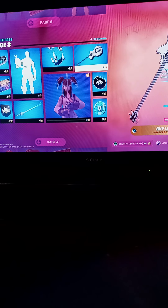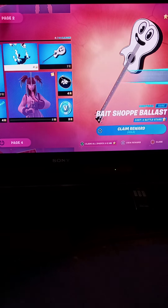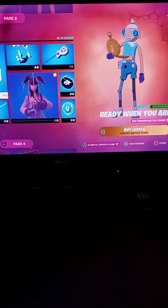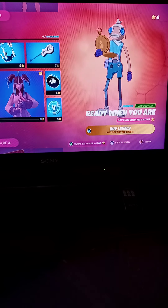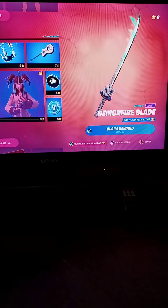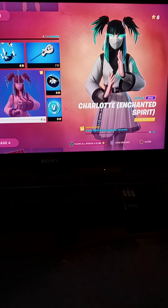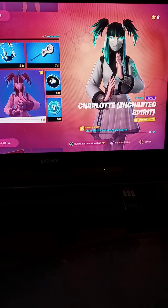Now we got page three. We got Stranglers — this is honestly really cool, that's a 10 out of 10. Now we got the Ready When You Roll emote — this is not my favorite, just you waiting for nothing, so that's a 2 out of 10. Now we got the Diamond Fire pickaxe and the Charlotte Enchant Spirit one — that's 3 out of 10. I'm joking, that's a 10 out of 10.